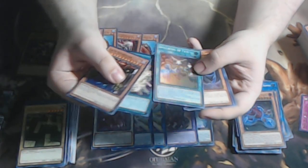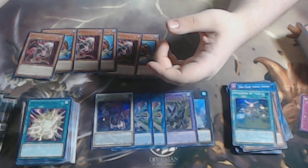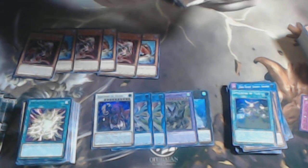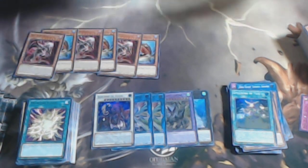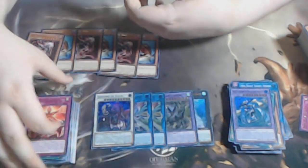We have a Spellbook of Fate — that's our third one. We only have about seven packs left. We have another Gate Guardian of Wind and Thunder.